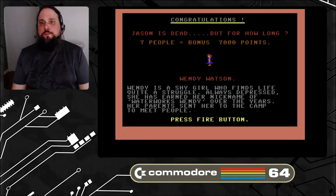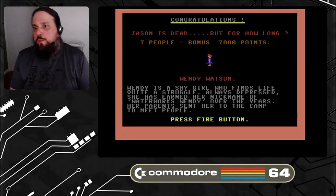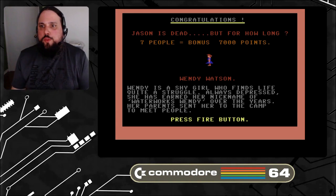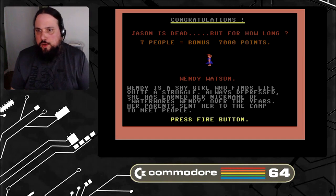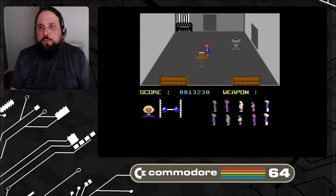Did I get him? Haha, I got him! Jason is dead — but for how long? Seven people equals bonus 7,000 points. Wendy Watson: as a shy girl who finds life quite a struggle, always depressed, she has earned her nickname of Waterworks Wendy over the years. I think from here on in it just kind of repeats itself. A new character too, I think. But yeah, you just kind of keep going.